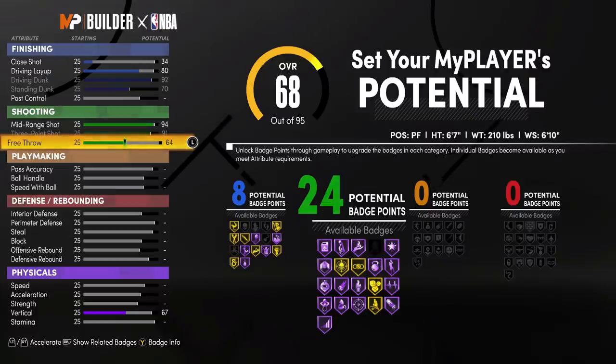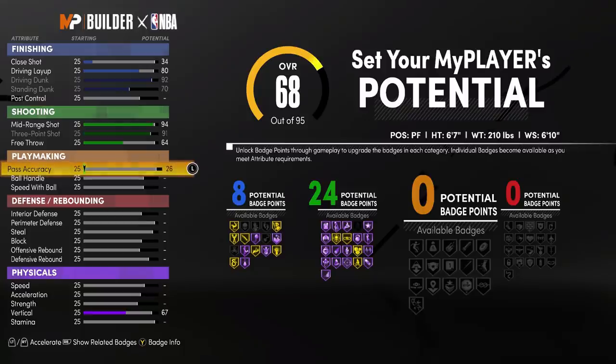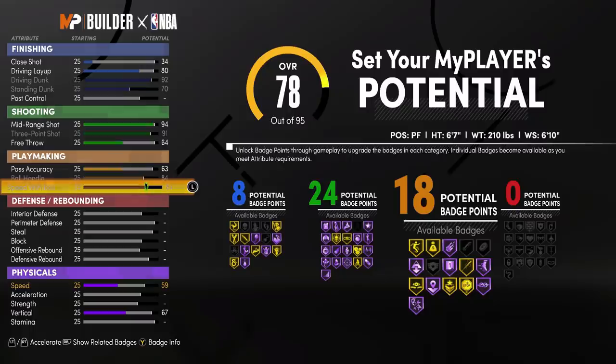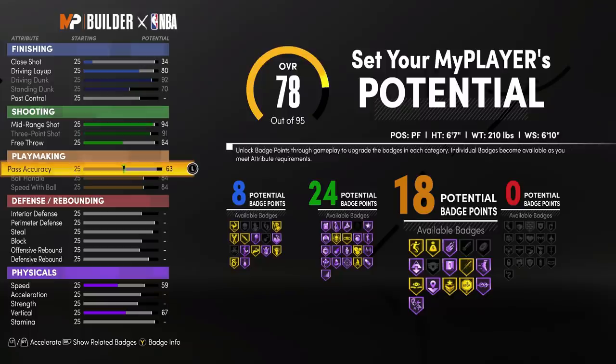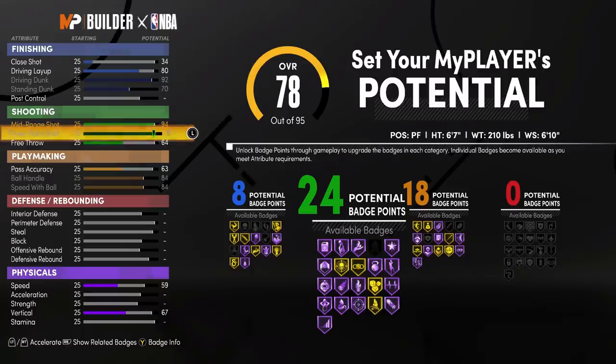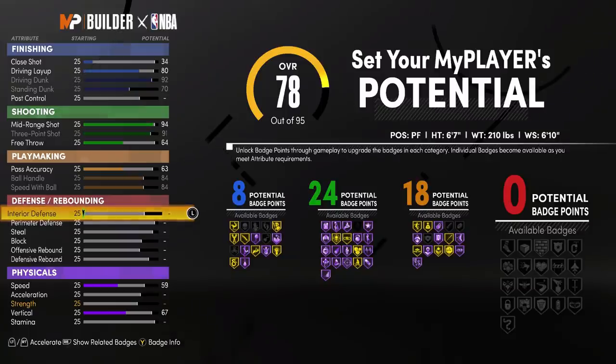We're going to go 94 mid-range on this one, 91 three-point, and 64 ball handling — that should get us to exactly 24 shooting badges. In my last video I said I wanted 24 shooting badges and I was comfortable with that. The last build is just an all-around demigod. This one is the remix of the last one, more personal towards me. The only drawback is pass accuracy is pretty low, but I have 18 playmaking badges so I should still be able to pass. If centers can pass full court with a 55 playmaker, I should be all right.